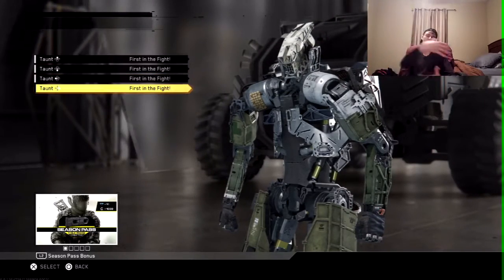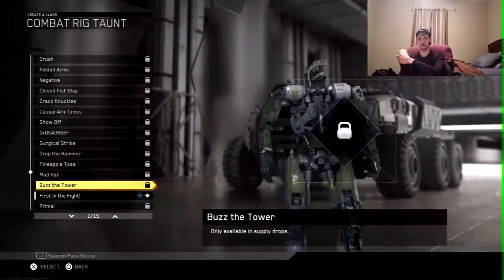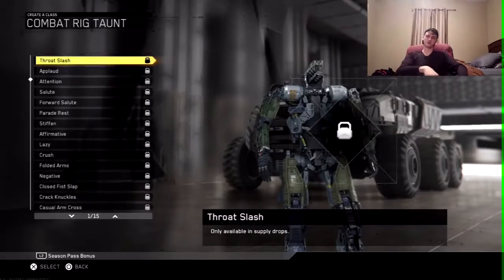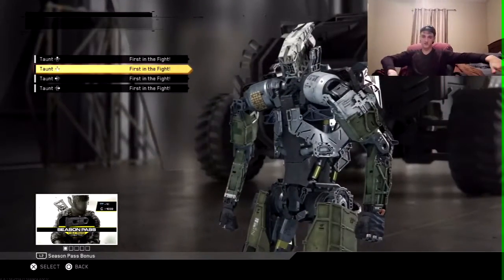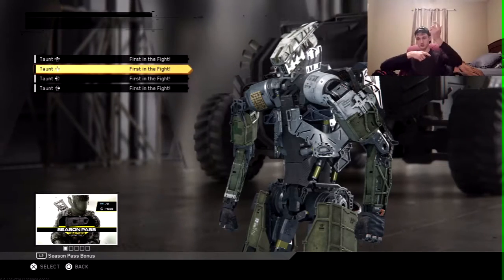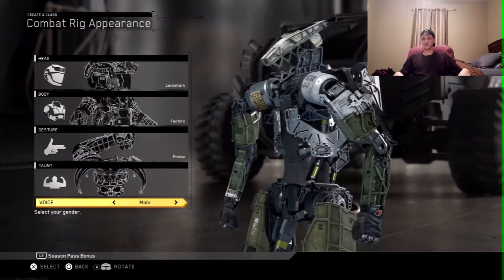They've also added four taunts. You can have up to four taunts that you can do at the end of your game if you're in the winner's circle — whether you want to dab on them, call in your little air strike, or shoot your claw across the screen. I think that's definitely a nice addition if you really want that.